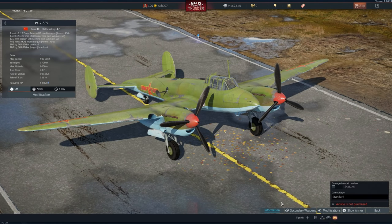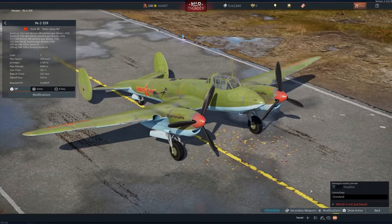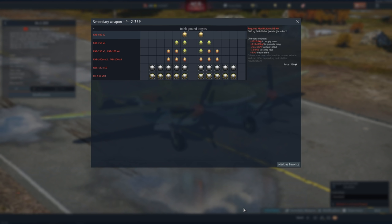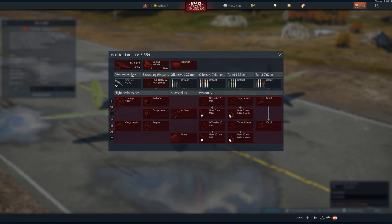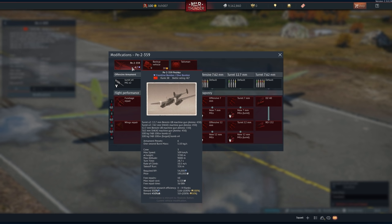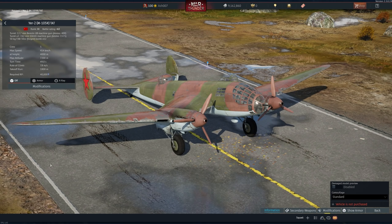I'm a little perplexed as the YP-2359 appears in the files yet isn't activated in the game. It's a rank 3, battle rating 4.7 with two turrets and a bunch of other machine guns — it is exactly the same as a regular P-2 except with Chinese markings. You can get FAB 500s, 250s, 100s, and RS-132 rockets and so on, but there is no information stating that it is an event or gift vehicle. It just has a required research point cost of 54,000, so why this isn't in the game is a little perplexing.